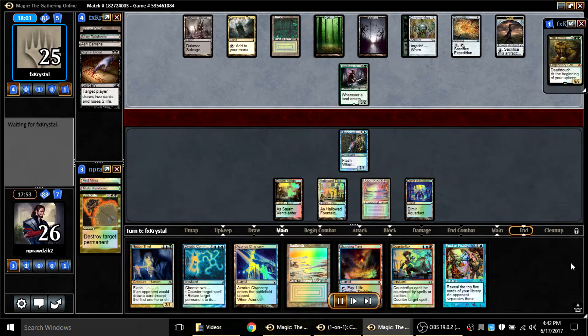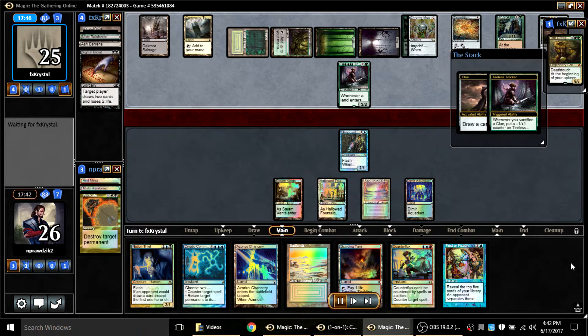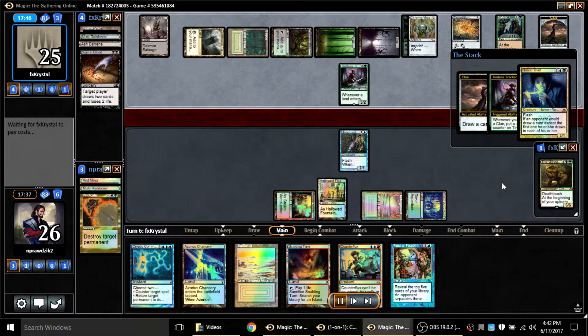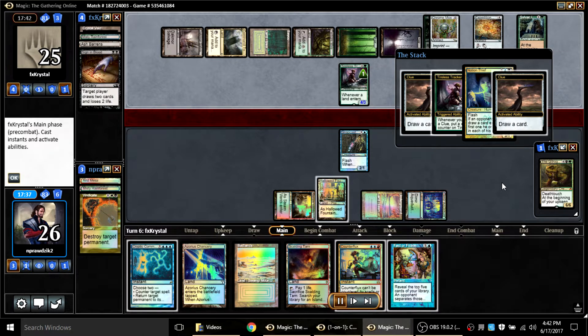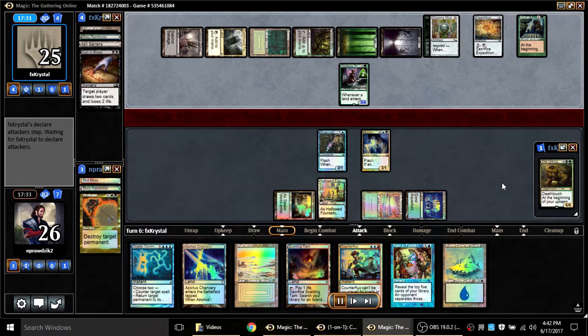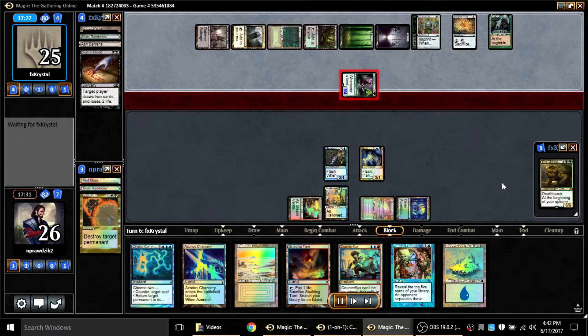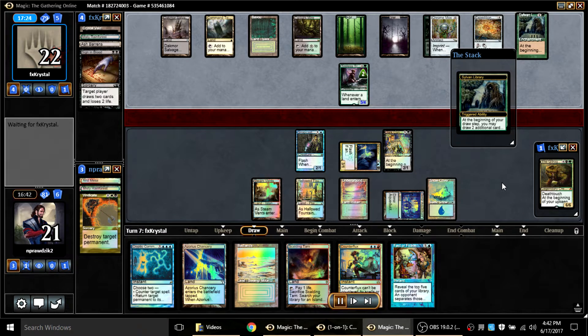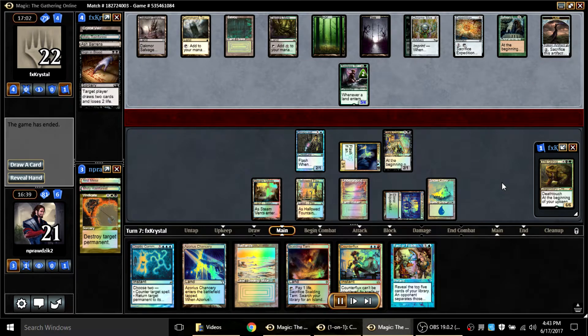He draws two cards with Sign in Blood and I'm sitting here with Notion Thief watching all this card drawing, getting ever so frustrated. Opponent plays Sylvan Library, sacks a clue — finally I can flash out Notion Thief. Is he going to kill it? Nope, he's just going to sack his other clue in response and get his card — wisely played. I draw off the clue, and I'm not going to double block — he's got Sylvan Library and I need Notion Thief to keep that Sylvan pinned.